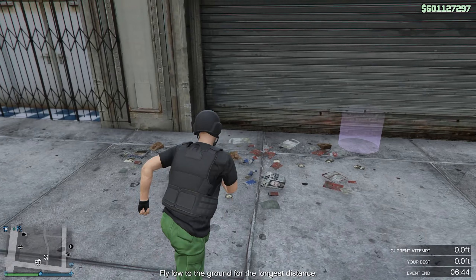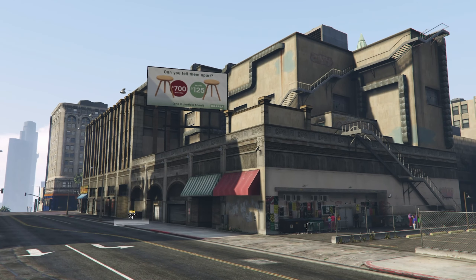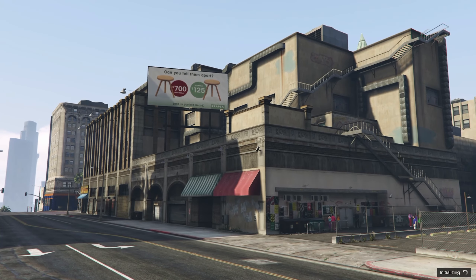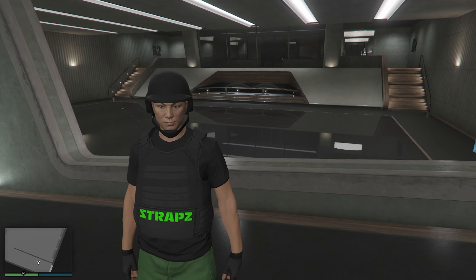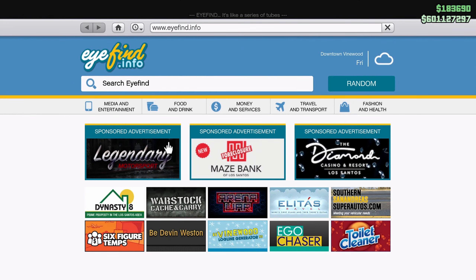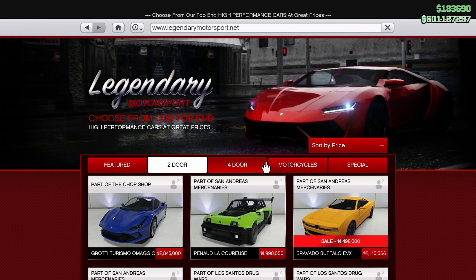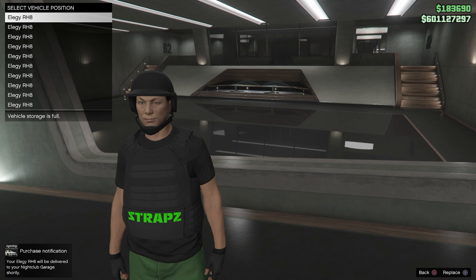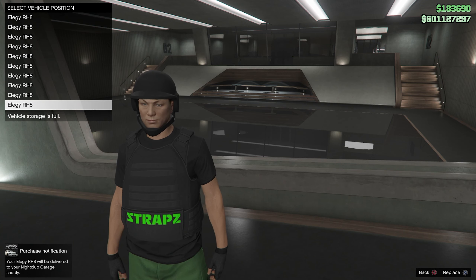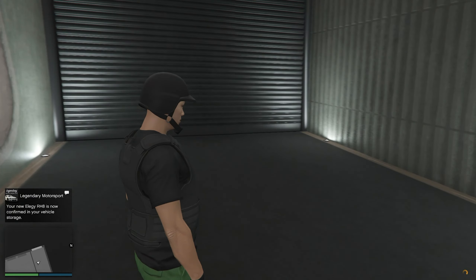Now we need that Speedo inside of our nightclub B2 garage. So we're going to head inside of basement level two and fill this bad boy up with vehicles. If you guys do not have this garage filled up, go right ahead and fill it up with three allergies. Once your garage is all filled up with three allergies, let them get delivered.